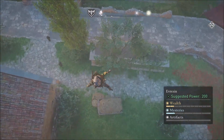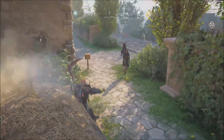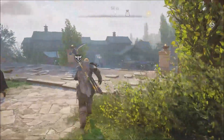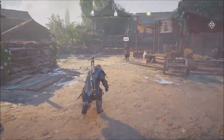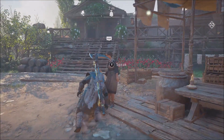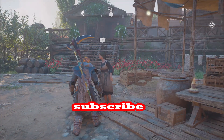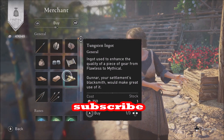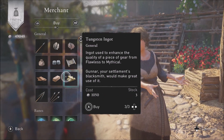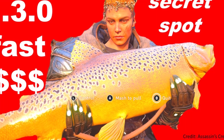Then go to Evreux, the cat petting place. By the way, the cats are bugged — I've been trying to pet all the cats there and most of them won't let me, so that trophy is bugged. Subscribe to the Linus Wilson channel where we give you the secrets to crush Assassin's Creed Valhalla.